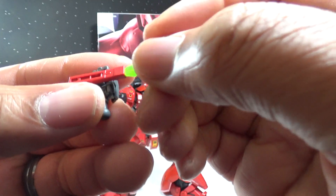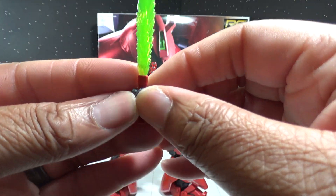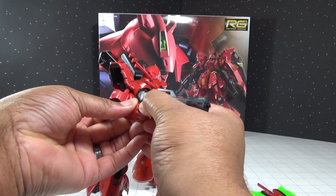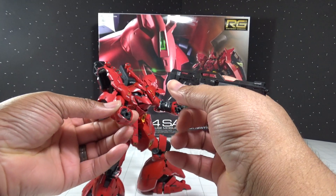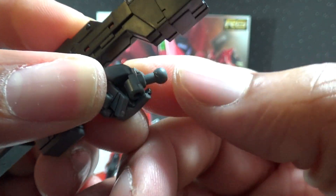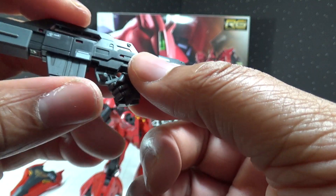So you just pull the hand off, throw the saber hand on, put that in, and boom — beam saber. I also want to show you something interesting about the hands. The normal real grade hands don't have this, but this one actually has a swing bar for the peg-in, so you can get some really great flexibility from the hands to really pose things with.